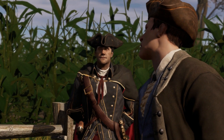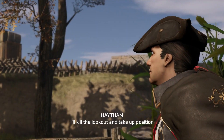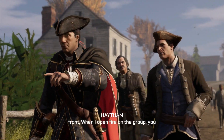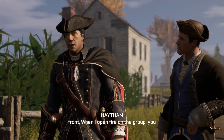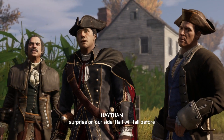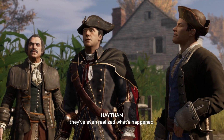Well, let's hear it. I'll kill the lookout, take up a position behind the guards. You two approach from the front. When I open fire on the group, you charge in. About the element of surprise on our side — half will fall before they've even realised what's happened.